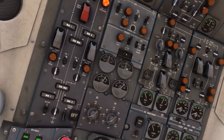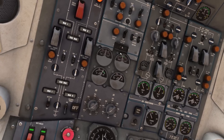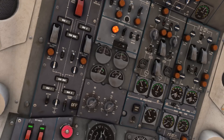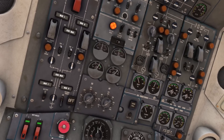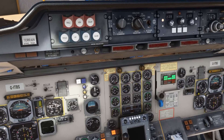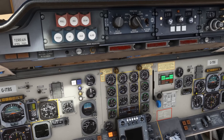We're going to be starting number two first. We'll move the start selector through to the number two position. We have the starter valve light illuminated. The bleed air spy is automatically closing to use the bleed air for the starter assist. We're waiting until we come up through 15 to 20 percent on the HP RPM.